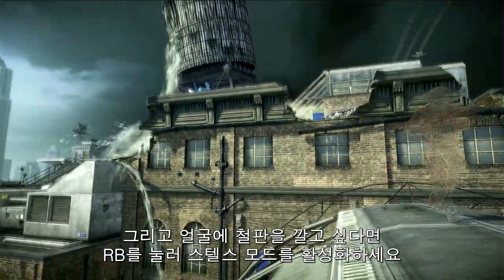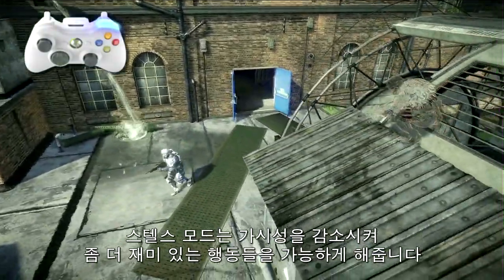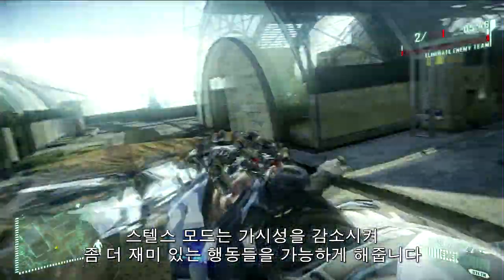And if all that's a bit in your face, press RB to activate Stealth Mode. Stealth Mode lets you get the drop on your opponents, which I can assure you is as much fun as it looks.